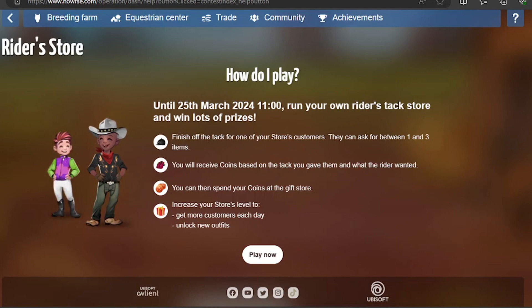So how do I play? Until the 25th of March 2024, run your own Riders Tack store and win lots of prizes. Finish off the tack for one of your store's customers — they can ask for between one and three items. You will receive coins based on the tack you gave them and what the rider wanted. You can then spend your coins at the gift store. Increase your store's level to get more customers each day and unlock new outfits.